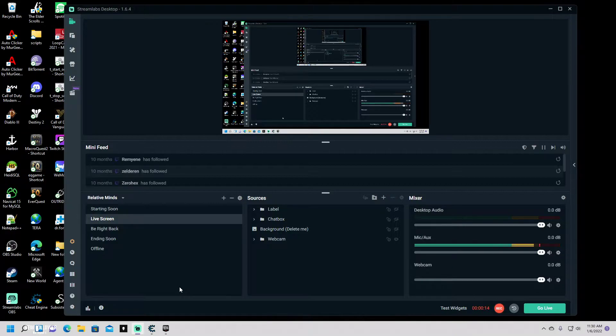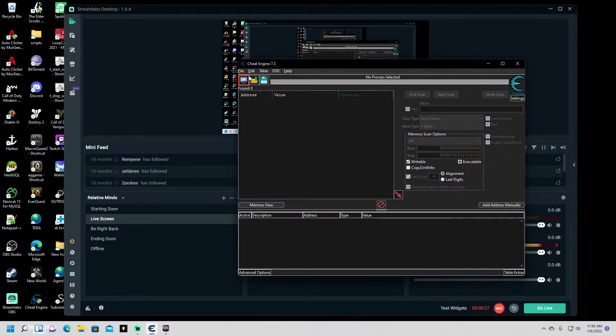Previously in Subsistence you needed to have an item, dupe it, save it, exit, come back into the game and you'd have your amount that you wanted. That is no longer required. You do need Cheat Engine still, so please make sure you have that.